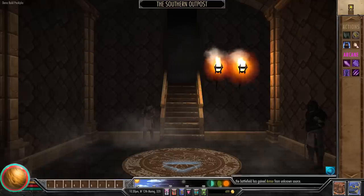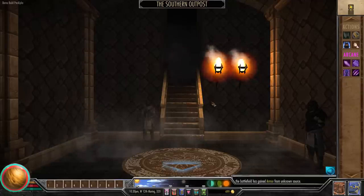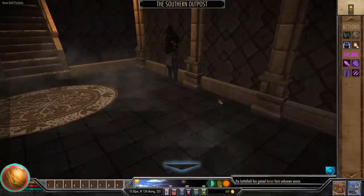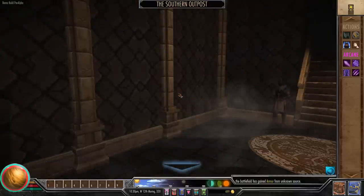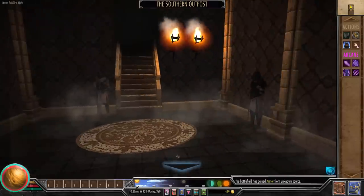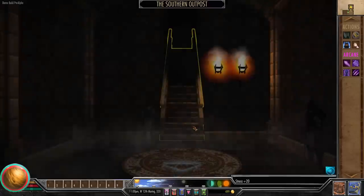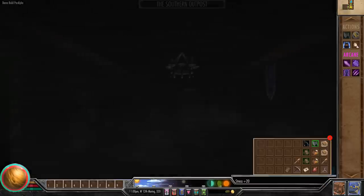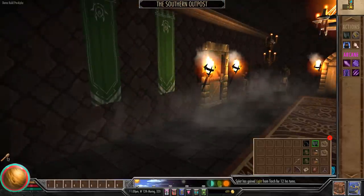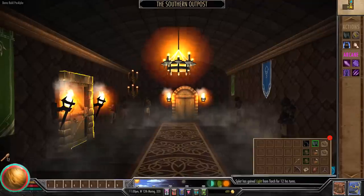We're inside our first dungeon. We have a map over here — I really like this grid map, it looks really good. We can walk back or leave the dungeon. I haven't quite figured out how to change the facing of my character — you've got to click the arrow to go back. We're inside a room but it's too dark to see, so we pop the top off a torch. There are interactable items, so you want to take your cursor and look around to find things. We've got a couple of doors in front of us.